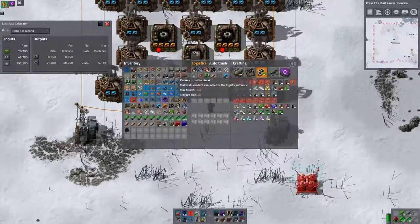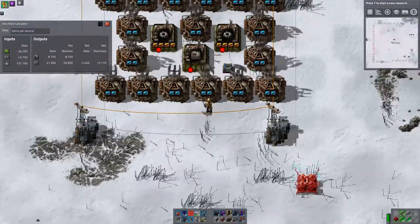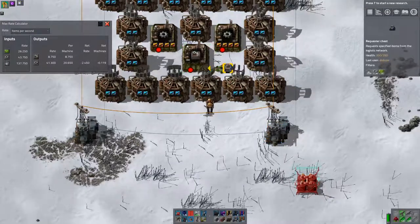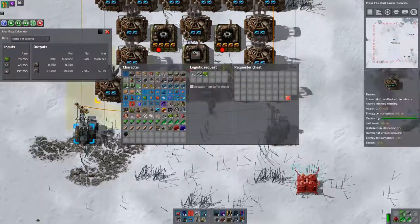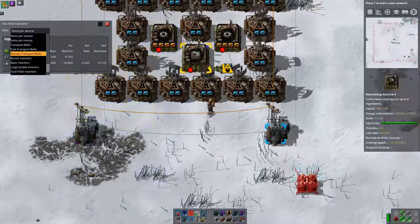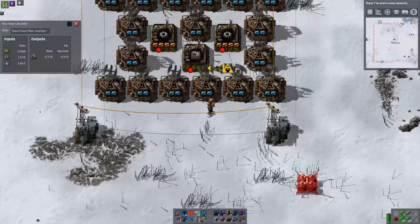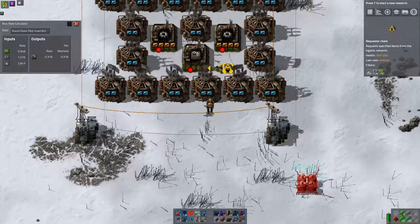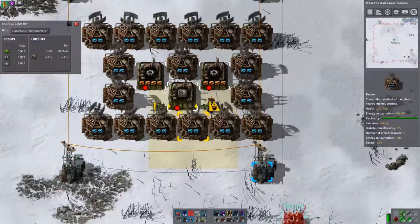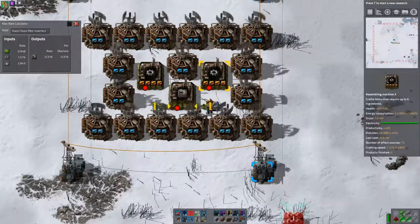Let's put down a requester chest. So if I was going to request in here — lots — I just want speed on that, and I want it in stack inserters. So I need three inputs for plates. I need one input for green circuits. So we're back to the problem of where do we get the extra things in.